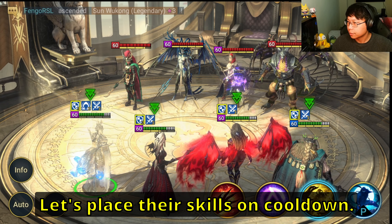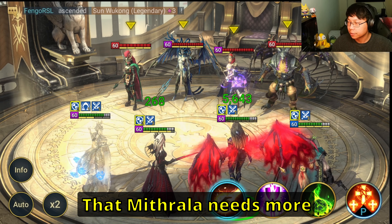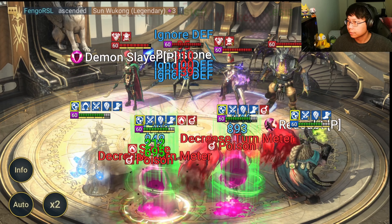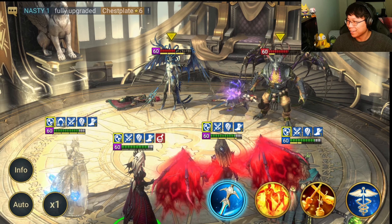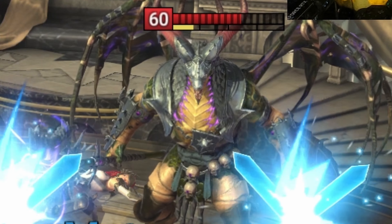Increase attack. Let's place their skills on cooldown. That Mithrala needs more resist over there. Place the defense down on the Weken. Oh my gosh - one hit. Oh my god. He took down Harima and Arbiter in one hit. Wow.